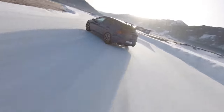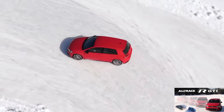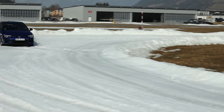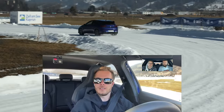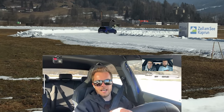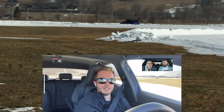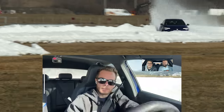It's got 4Motion all-wheel drive. Compared to the old system, we now have two clutches on the rear so we can decide how much torque to provide to each side, depending on steering angle and power input. Even turning the wheel all the way in a drift doesn't trigger traction control or stability — it's fine all the way. We're on an airport runway in Austria.